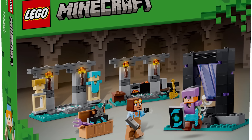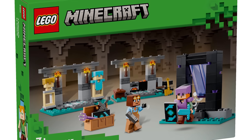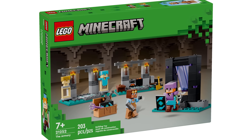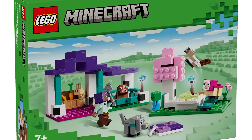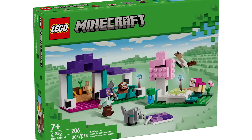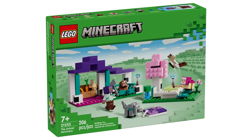Moving on, 21252 is the Armory - we went into extensive detail on that in the last video so I won't cover it much, but it does have two brand new skins since Alex has a brand new face, retailing for $19.99 USD. Then we've got set number 21253, the Animal Sanctuary. It has a ton of different animals, new variants, and different things - it's really awesome, also retailing for $19.99 USD.